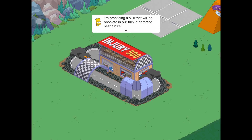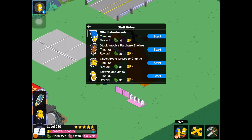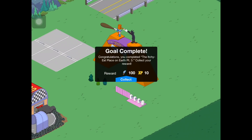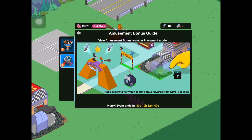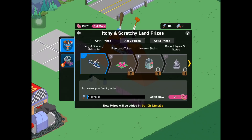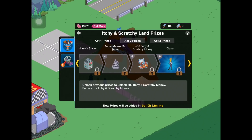I'm practicing a skill that will be absolutely obsolete in our fully animated near future. And we need to make these people staff it — they're only like six-second tasks anyway. Itchy and Scratchy Land Event Guide: send characters to staff the rides, tap park visitors for more foam knives, collect foam knives to unlock prizes. And this is our amusement bonus guide — view amusement bonus area in placement mode, place decorations within to get bonus rewards from staff ride jobs. I'm just going to grab a quick screenshot of that. Here are our prizes: an Itchy and Scratchy helicopter, another free land token, the Nurses Station, Roger Myers Senior Statue, 500 Itchy and Scratchy money, and then Diane.